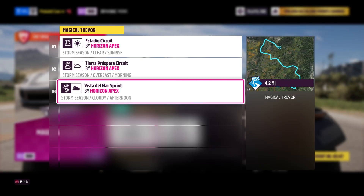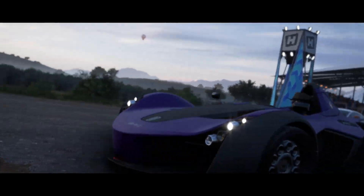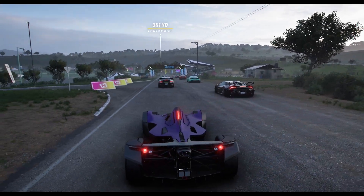Let's look at the races. The first one is Estadio Circuit, then we have Tierra Prospera Circuit, and then we wrap it up with Vista del Mar Sprint. Alright, let's find ourselves a team. And there's the team. Alright, here we go — race one.